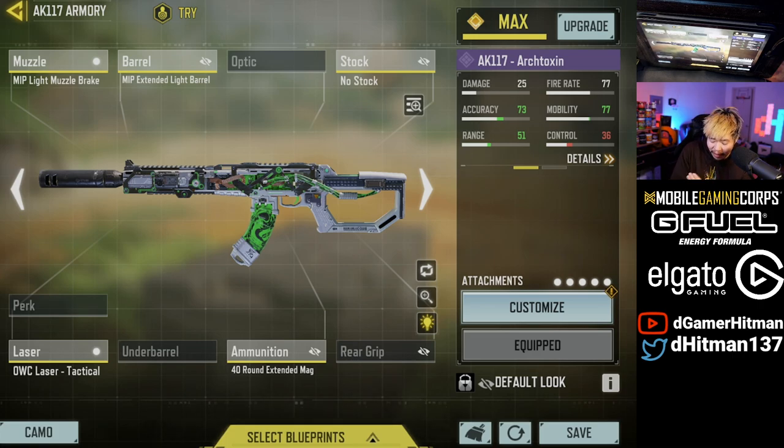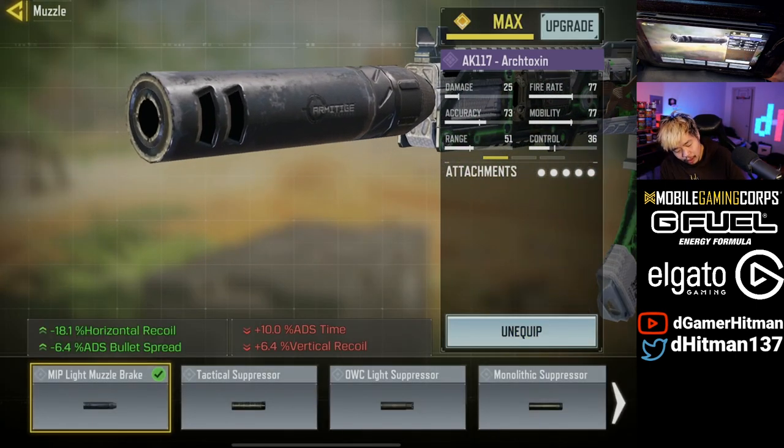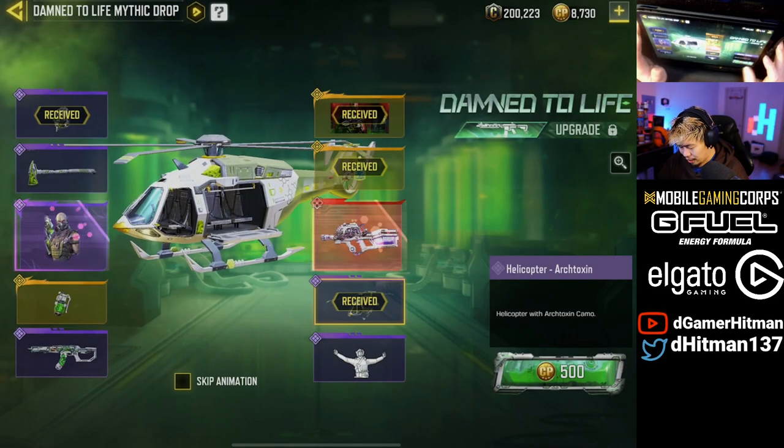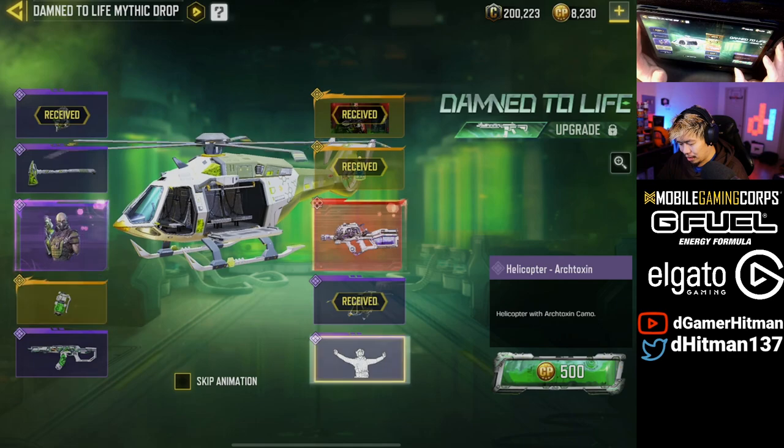We went with the no-stock, the extended mag, the laser sight, the extended light barrel, and the muzzle light brake, which I think is really useful. The downtime is not that bad, and it felt pretty good — the iron sight was pretty insane. Anyway, hopefully you guys enjoyed the video. If you did, like, share, and subscribe, and I'll see you guys next time. Last pull, okay?